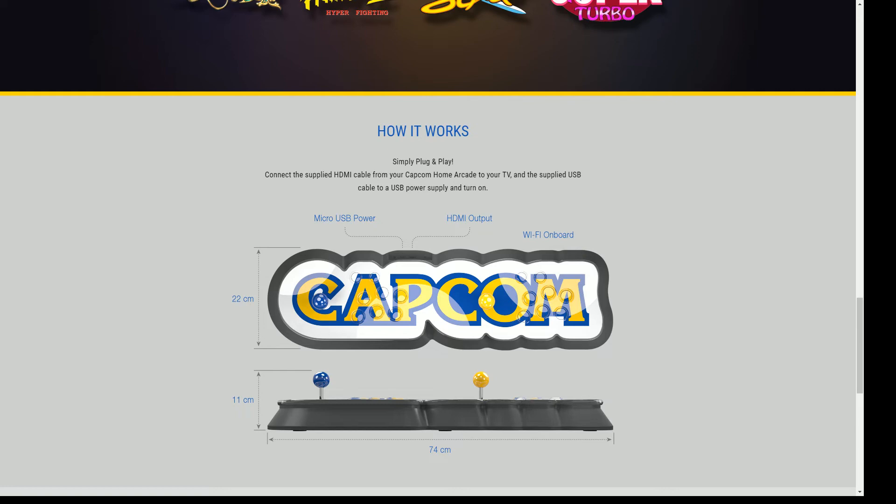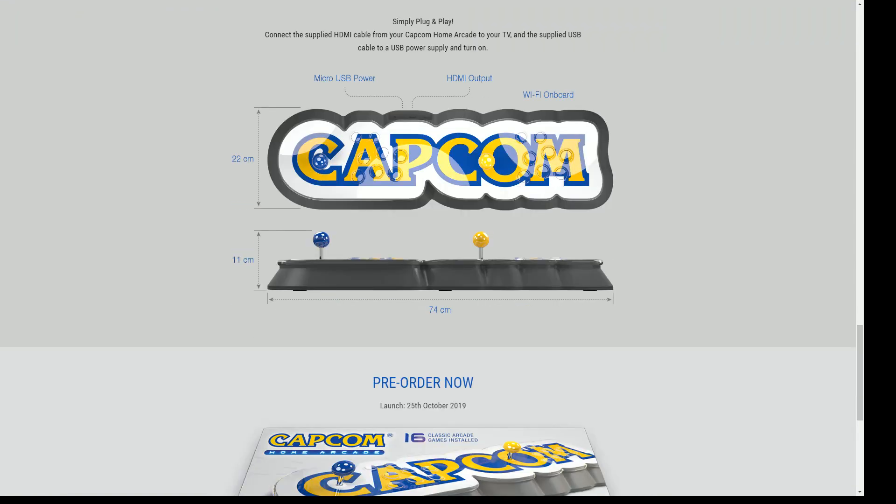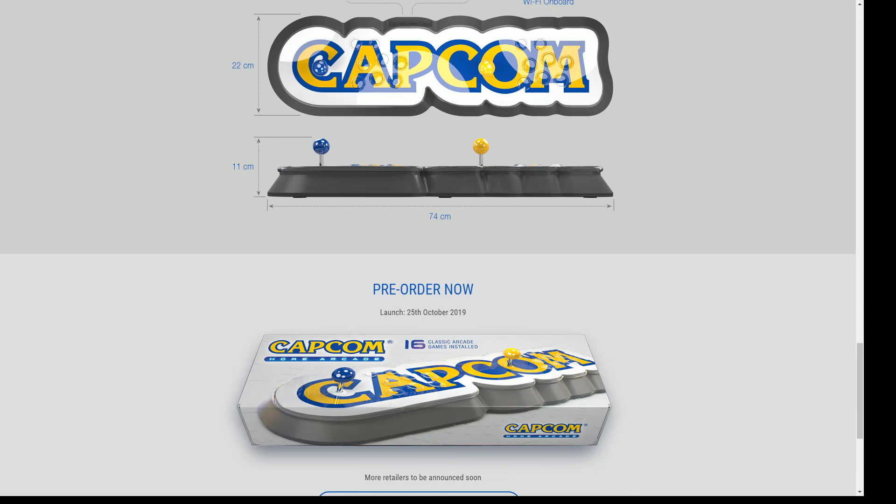Simply plug and play — that's what people want. Connect the supplied HDMI cable from your Capcom Home Arcade to your TV and the supplied USB cable to a USB power supply, then turn it on. Same as the other classic systems. You can pre-order now and it launches October 25th, 2019.